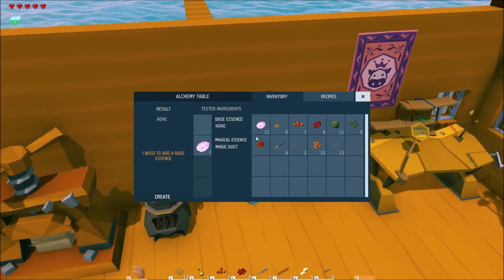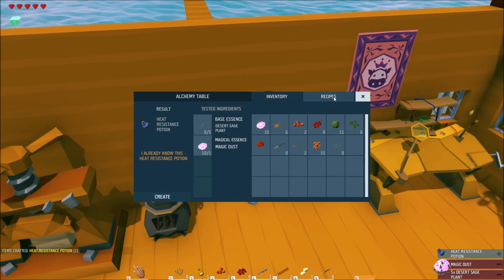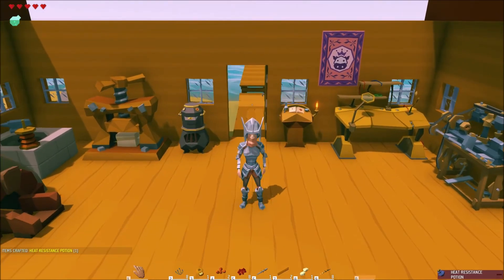The tenth and final potion is the heat resistance potion. You can brew it by adding five desert sage and magic dust together. The heat resistance potion is used to protect you from extreme heats, like standing in bonfires.